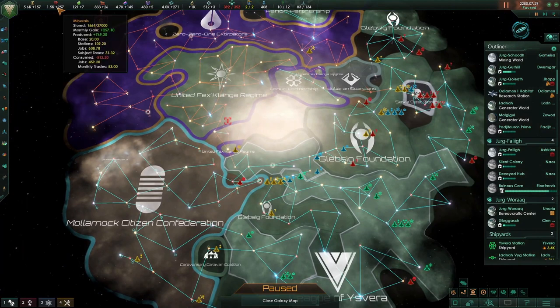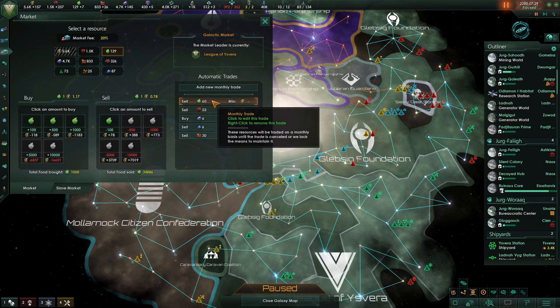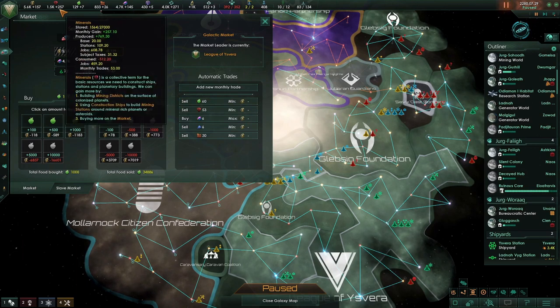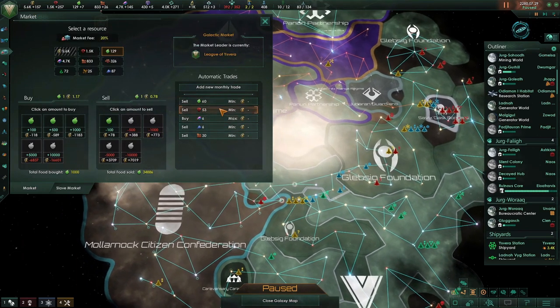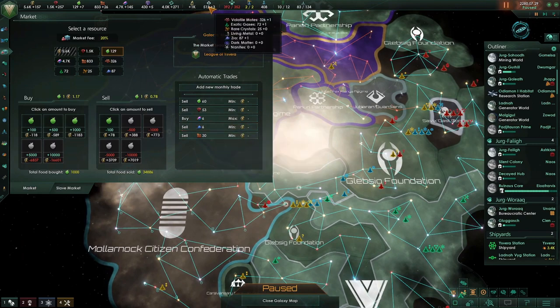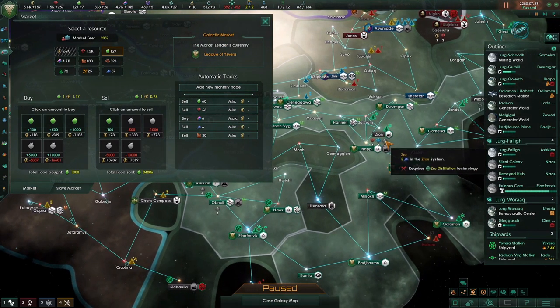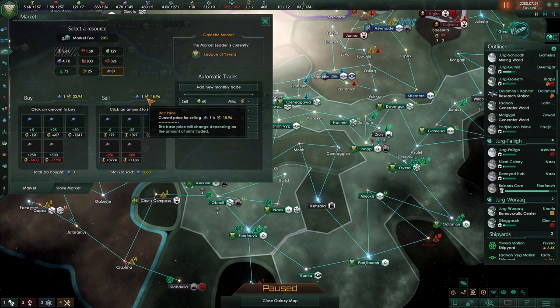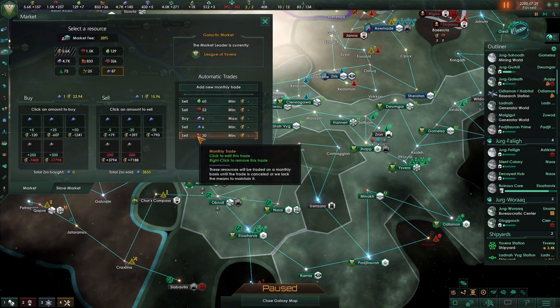So that's all of our planets. In terms of economy, we're doing fine. These are the trades I'm currently doing - I'm selling quite a bit of food and some minerals. I don't need a massive income - around 150 to 200 is plenty. I'm also selling some energy and buying some alloys. I'm selling some ZRO from the Zroni precursor chain for 15 a piece, which is massively helping with my economy. And I'm selling some consumer goods as well, though I'm happy to build up a surplus.